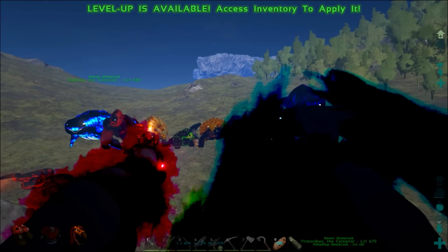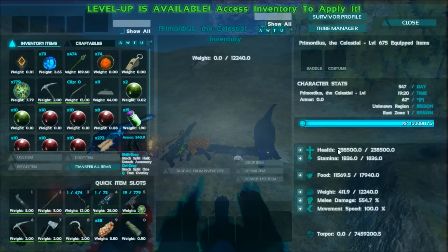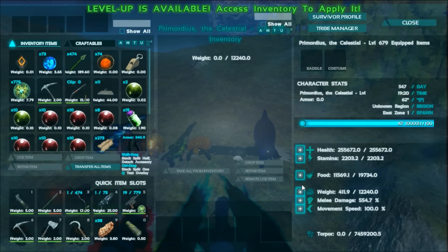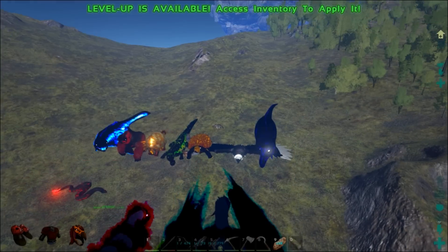I apologize for the frames — these celestial creatures give me absolutely horrible frame rates. The third creature starts off with 240,000 health, 1,800 stamina, 1,700 food, 12,000 weight, and 550% melee damage at 100% movement speed. Per level it gains about 17,000 health, 200 stamina, about 2,000 weight, around 20% melee damage, and 5% movement speed. The melee percentages seem small but they have such a high base damage that it's actually a lot of damage.